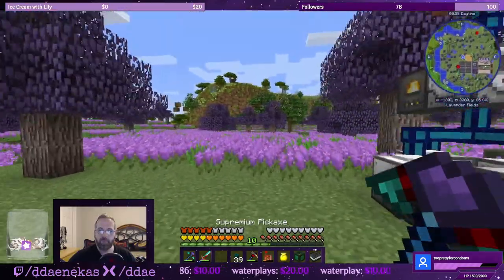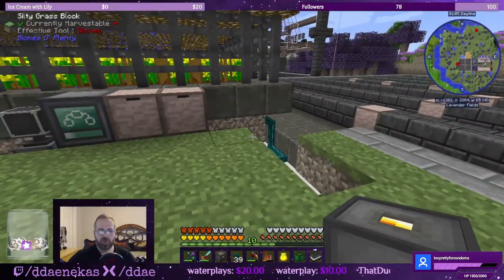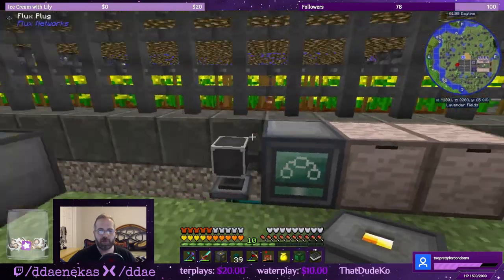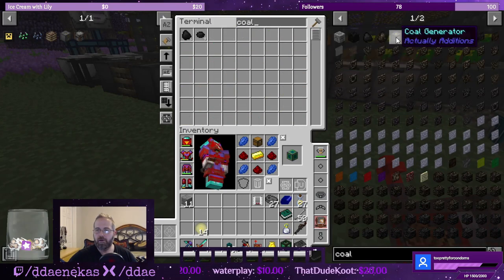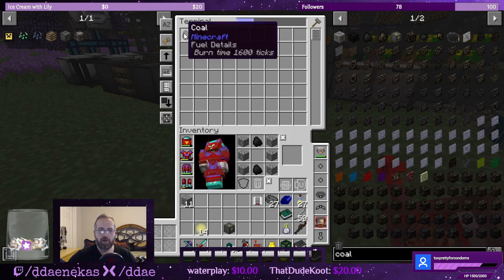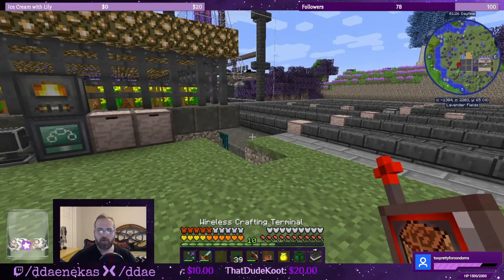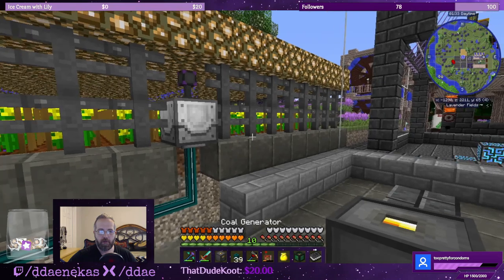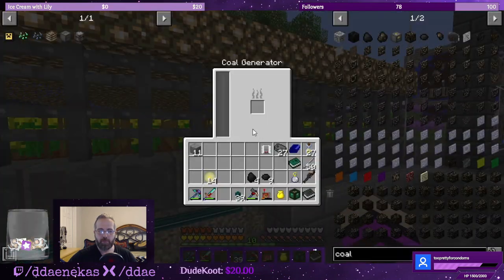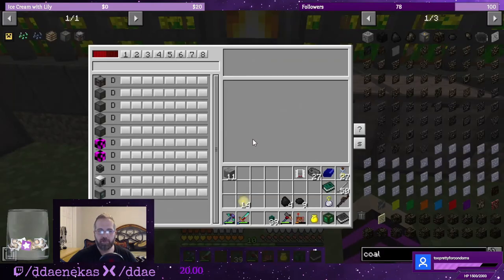I need to repurpose this coal generator real quick. I need to jump start this guy and jump start the plant gatherer. Coal generator — let's steal all of this coal here. Put this guy here for the temporary boost. Before I put power on this unit, let me do all the programming first. When I removed it, it still had RF inside — so it's charged it a little bit.